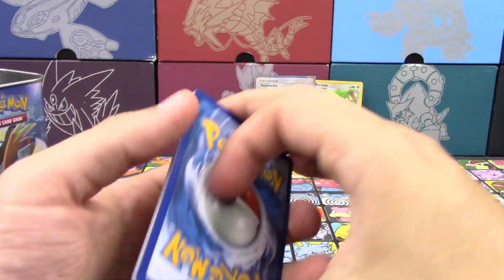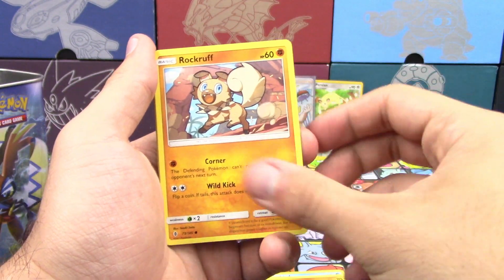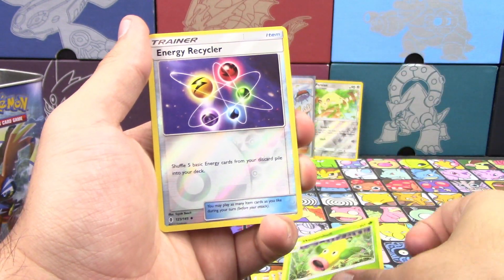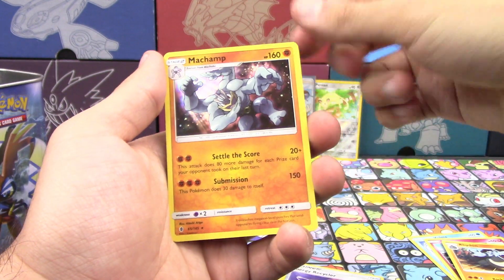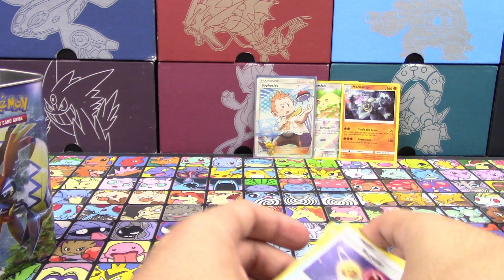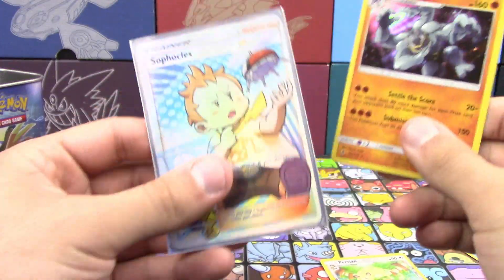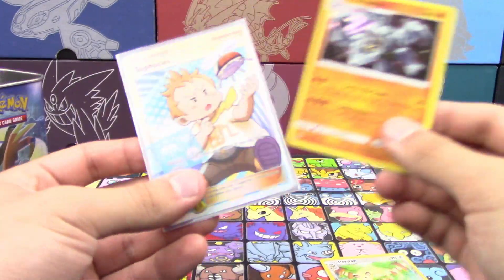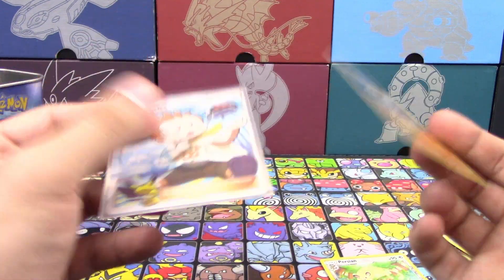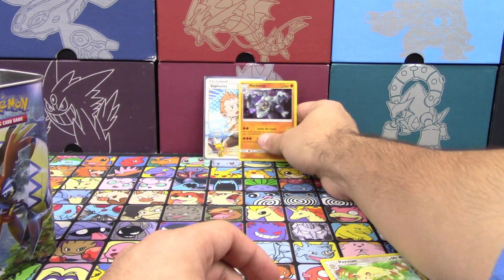Alright, let's see what nifty thing we get out of this one. We got Delibird, Trebbish, Chop, Rockruff, Buildum, Enhanced Hammer, Aqua Patch, Weapon Mel, Reverse Holo Energy Recycler, and a Machamp — it is indeed a Holo. So both packs had at least a Holo or better in them, so that's pretty good for a Dex Shield tin, because normally when I buy these I get maybe one Holo at the most. Usually it's just nothing at all, but a Full Art and a Holo — I could definitely live with that for a Dex Shield tin.